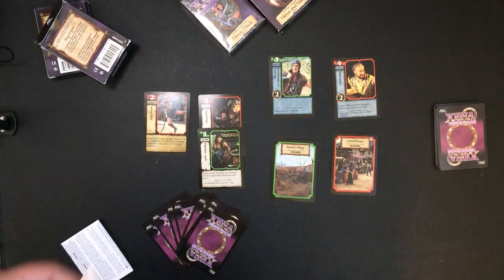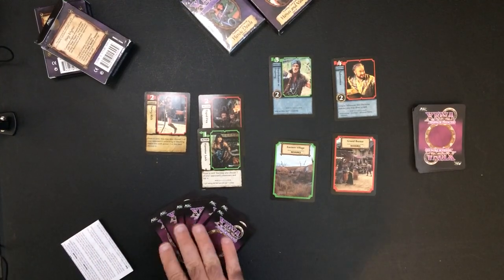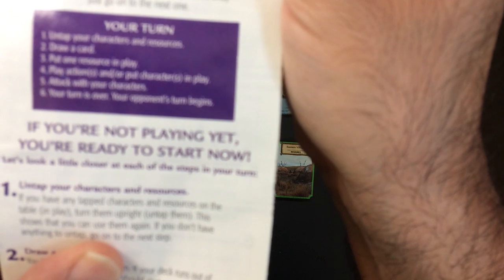I've laid some cards out to show different things in this game. You'll draw a hand of seven, and then you'll play in this order: on your turn you untap your characters and resources, draw a card, put one resource into play, play actions or put characters into play, attack with your characters, and then your turn is over and your opponent's turn begins.